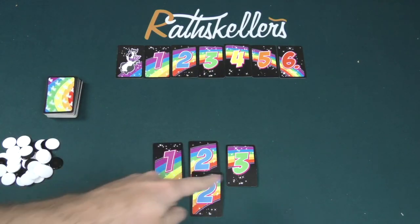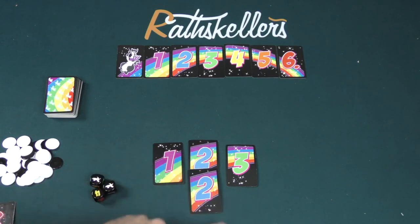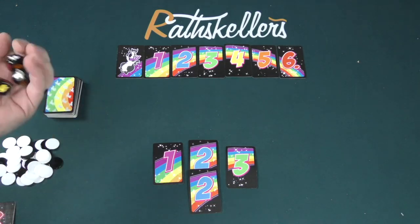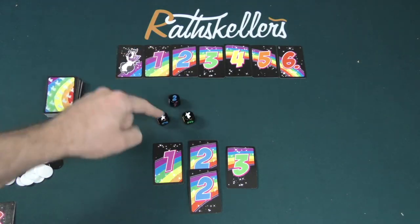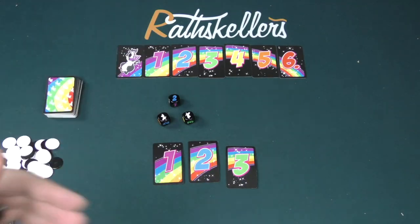Then it goes around clockwise. Comes back to me — I can roll or I can quit. Now, one thing to keep in mind is that if I quit right here, I would end up with six negative points at the end of the round. Why? Because I've got more than six points represented in front of me. Anytime that you quit, any duplicates of the same number that you have are only going to be counted once. So it would be three, four, five, six if I were to choose to quit now. But I'm going to press my luck and roll those dice. Llama, Llama, two. I can get rid of this two here.